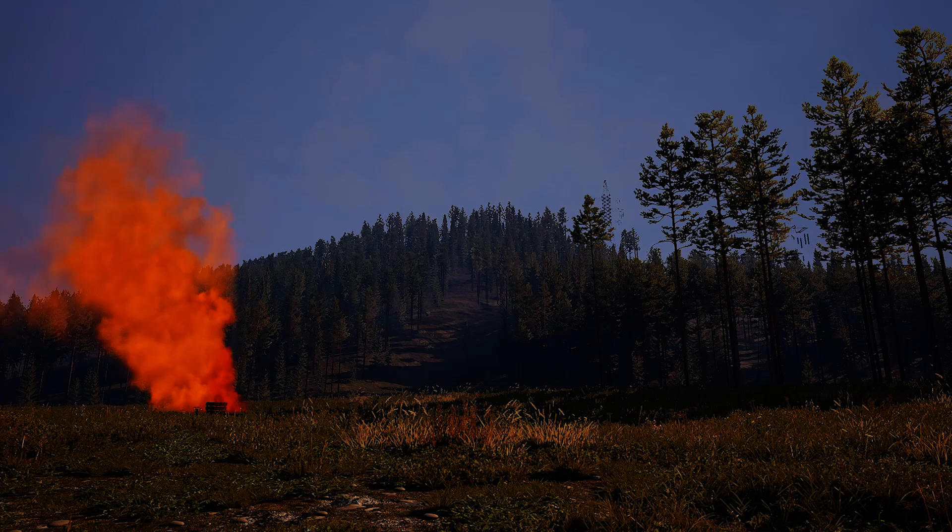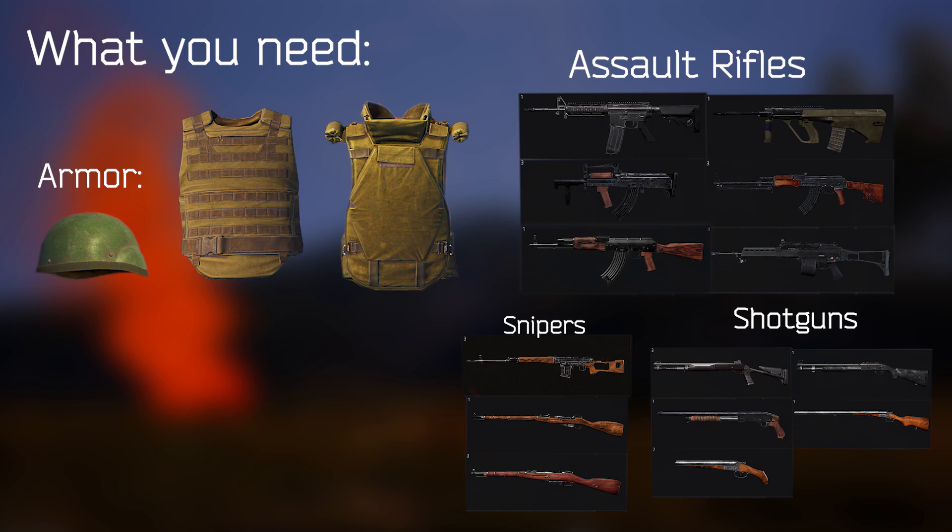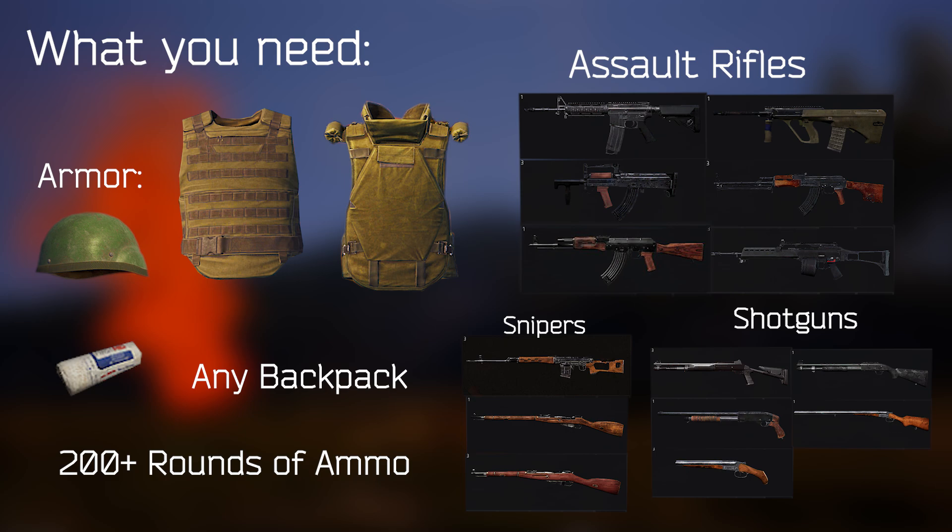Before I get into the meat of this guide, you're going to need a few things on your character to be effective at this stage. If you followed my earlier guide, you should already have most of these. You need some sort of armor — a police vest is fine, but an assault vest will save you more often. A helmet, preferably at least a tactical helmet. An effective weapon — any assault rifle is fine, snipers and shotguns are also great. Bandages or any other type of healing, a backpack to store loot, and plenty of ammo.